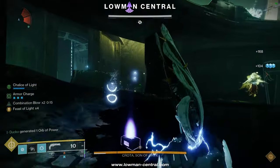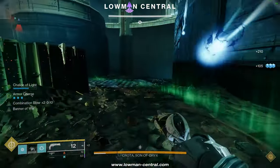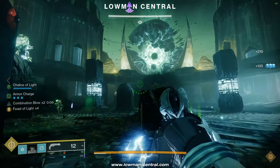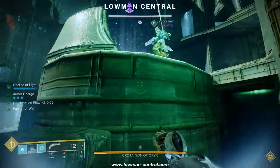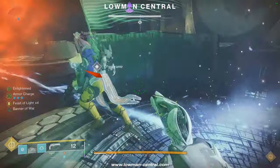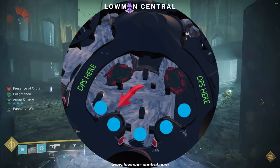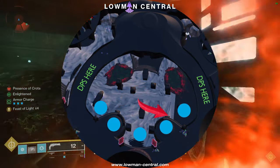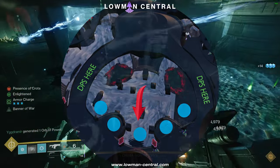Once you lose Drained of Light, grab the Chalice and get Enlightened again. The Titan player should also instantly kill the Boomer Knights on both towers as well as finisher the Swordbearer with Aeons for Heavy Ammo. Once you obtain the second Sword, you'll need to figure out which side you're going to do damage on. There are five swap spots for the Chalice of Light: two on the left (one top, one bottom), two on the right (one top, one bottom), and one in the middle at the bottom.